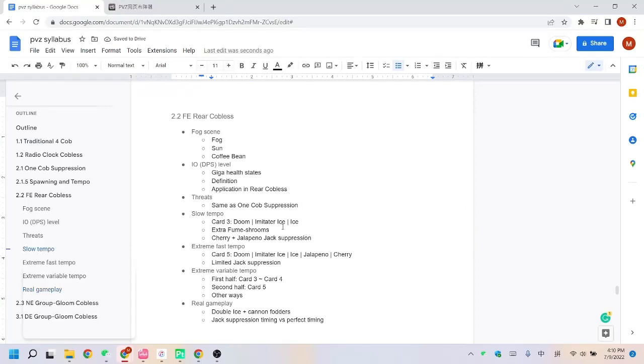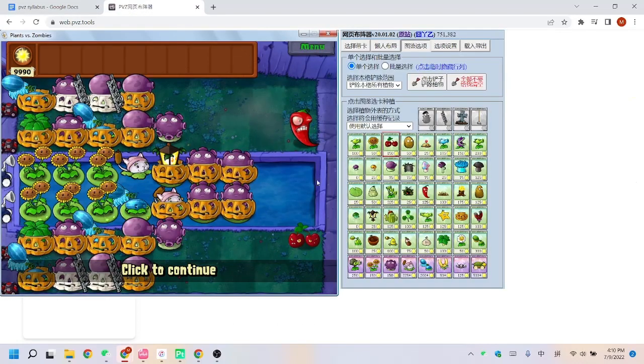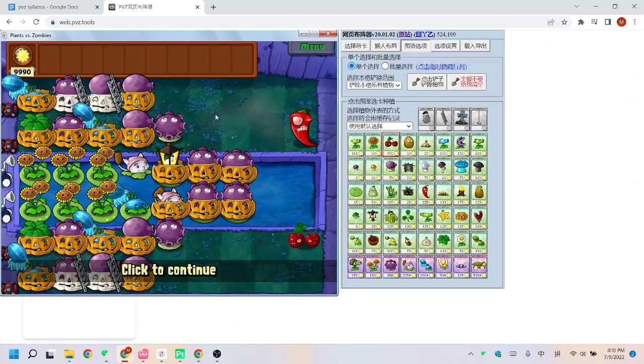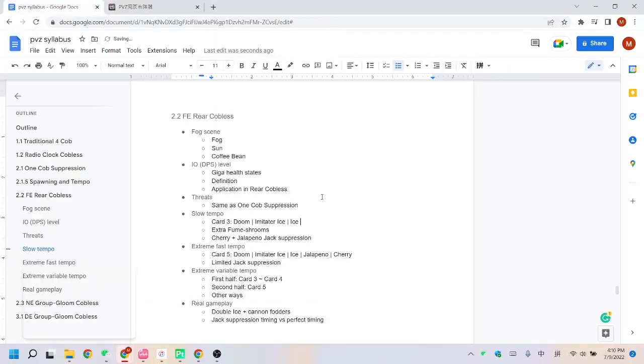If something spawns early after the Gigas disappear, the tempo may become faster, so we're going to use Cherry and Jalapeno to burn the Jacks on rows two and five, and on rows one and six the fumes will do the job. For Giga, because it's nighttime we can use Doom more frequently, and almost every Giga here will be bombed at least once. But on rows one and six we need to bomb them once extra, so I prefer using Squash on row one and Cherry on row six. I'll use Cherry after Ice to hit Gigas on row six and also activate a new wave so I can use Doom immediately after.